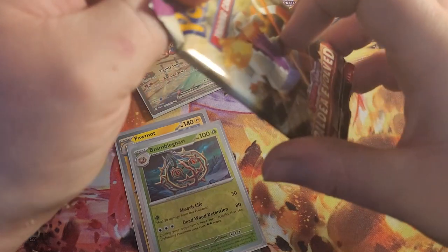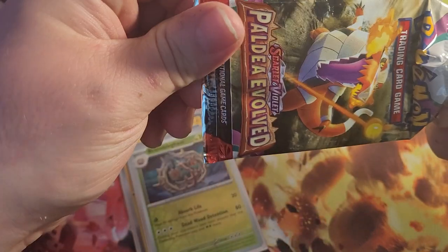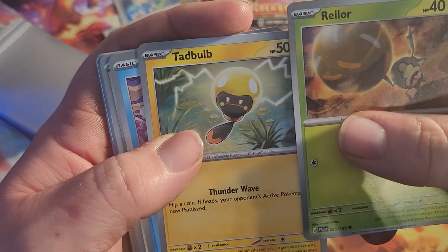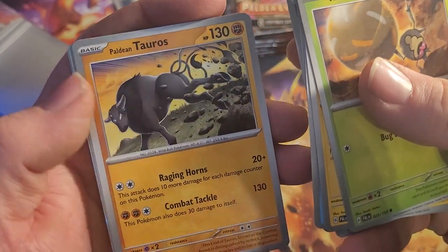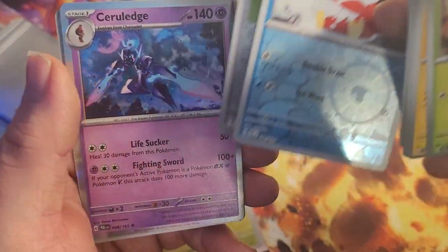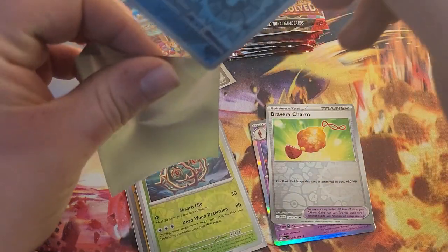Alright, next pack. Let's see if Meoscarada gave us Skirella Dirge — will Skirella Dirge give us Meoscarada? Lechonk, Catadel, Bulb, Frigibax. Tandem House, Luminous Energy, Bombardier, Palday, and Tauros. Delibird, Bravery Charm, and Soreledge — however you want to pronounce that.